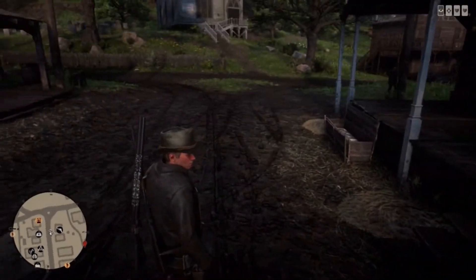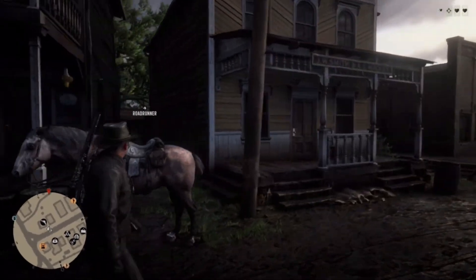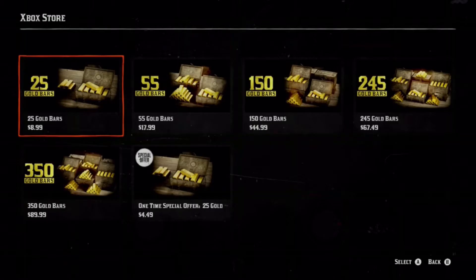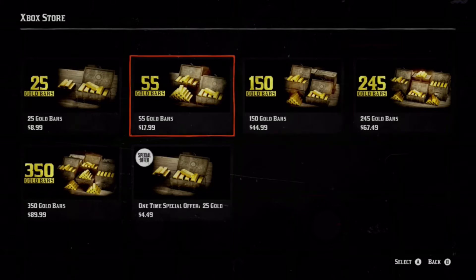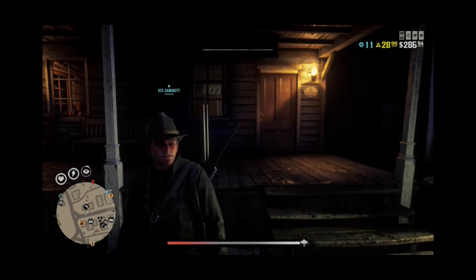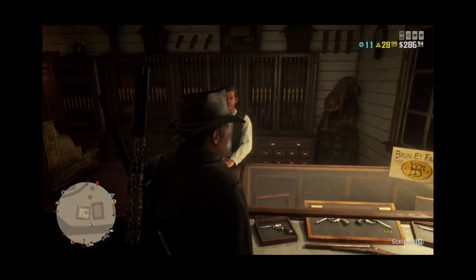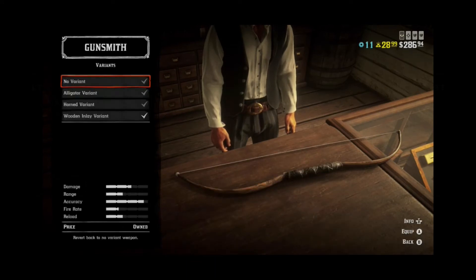Number three — the fastest way — is buying gold bars to get your variants. Since I can't grind all the way to get this video out, I'm going with option three. Before I did, I noticed there's a sale on gold bars: 25 for $9, 55 for $18, 44 for $15, 67 for $27, 70 for $24.50, 89 for $35. I didn't know they were having a sale, but it's very nice. Alright, I'm back and I have 28 gold bars — let's go equip our new variants.